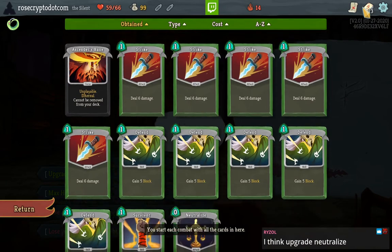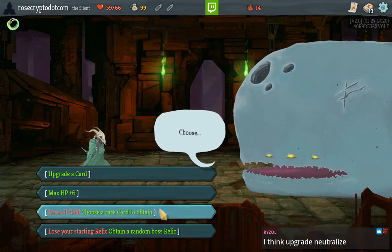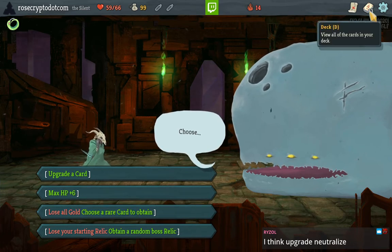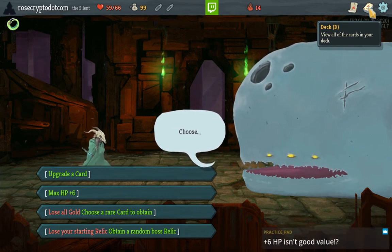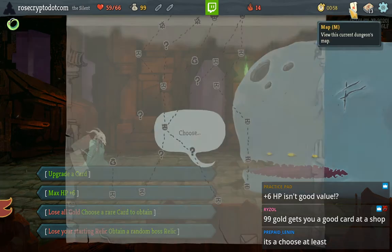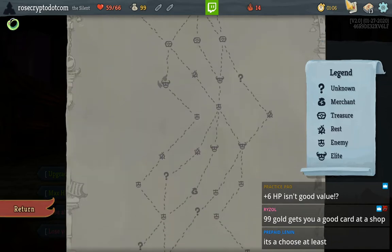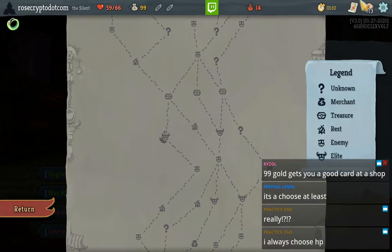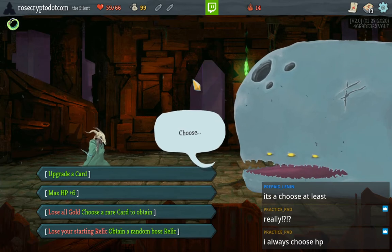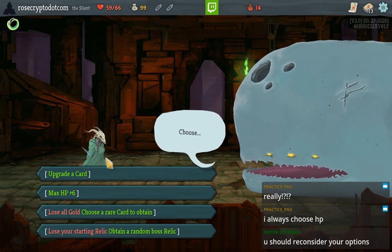Upgrading the Neutralize would be okay. The thing about the rare card on Silent is there's just so many dead, dumb cards. I guess we could skip if it's really particularly bad. I wonder if taking the risk is the best — plus six HP isn't good value. I don't think the HP is good value at all. I would say the card here is the most reliable option.